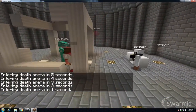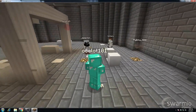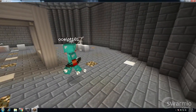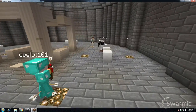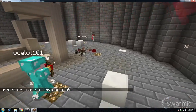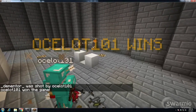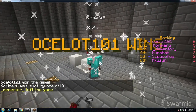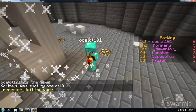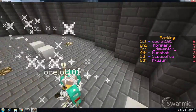Here we go. Ocelot begins the match in an incredibly aggressive manner. Dementor, popping arrows like it's no tomorrow. We got the diamond armor. There seems to be an alliance forming against the Ocelot. Dementor's got three arrows sticking out of his face — and he goes down. We have Karimura left — he's got a pretty face, he doesn't want to wear a helmet. Ocelot takes the win. Look at all those arrows popping out of his eyeballs — he did not come out of this game unscathed. Ladies and gentlemen, congratulations — Ocelot is our winner today.